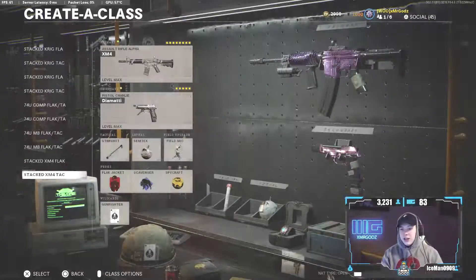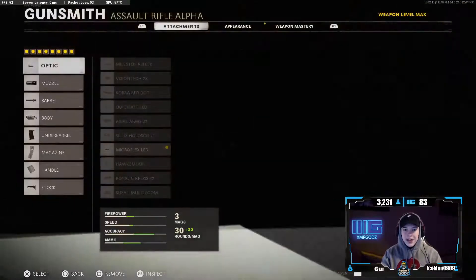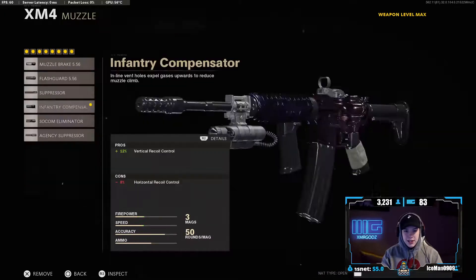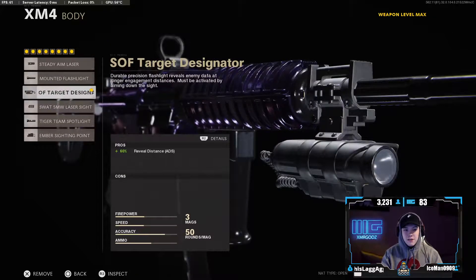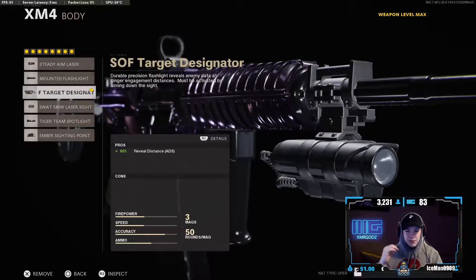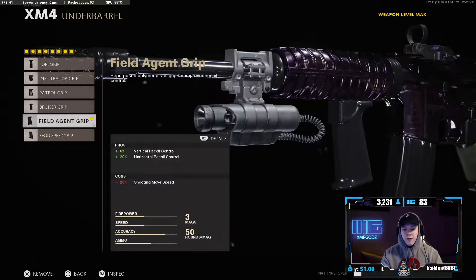Before I show you guys the gameplay, let me show you guys the class setup. As you see right here, I got my XM4 class setup. The first thing you need is Gunfighter to have eight attachments on your weapon. We're rocking the micro reflex LED, the infantry compensator, the ranger barrel for bullet velocity, and the soft target designator — basically you see enemies from further with a little red dot over the name. That's a W. We also got the field agent grip for vertical and horizontal recoil control.